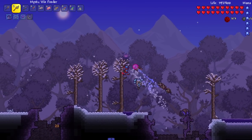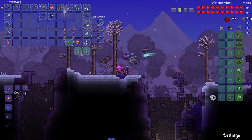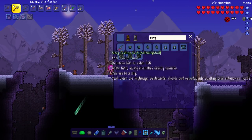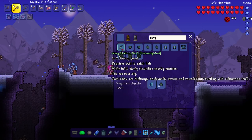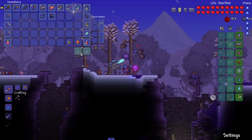Oh dang, look there's a cyst right here. I'm not gonna fight it right now, but that is today's goal — to fight this cyst. But we have a goal ahead of time: I made a navy fishing rod, which is made from sea prism and navy stone. I needed a fishing rod because I wanted to get my hands on some summoner potions. It says while held it slowly electrifies nearby enemies — why not use it while I go and fish for summoner potions?